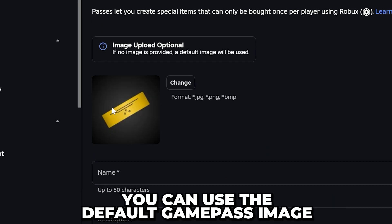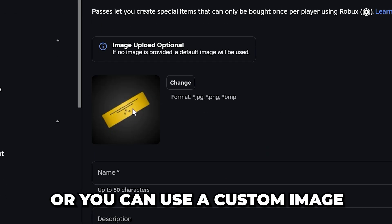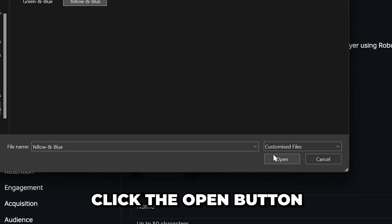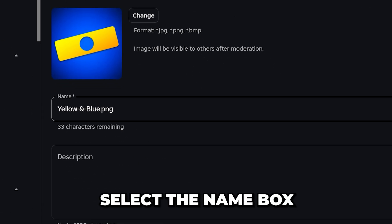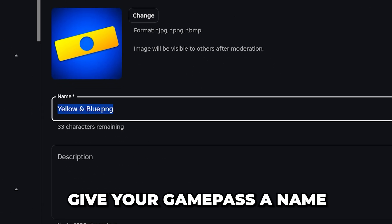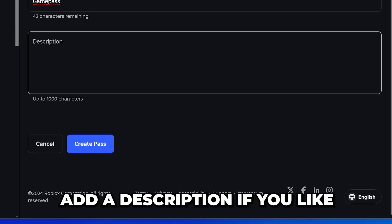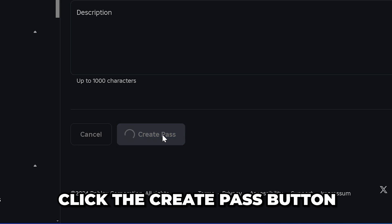Click the Create a Pass button. The default game pass image will work fine, however if you want to use a custom image then click the Change button, locate and select the image you want to use, then click Open. Go down and select the name box and give your game pass a name — I'll just be calling mine 'game pass'. Use the provided box to add a description if you like, then click the Create Pass button.